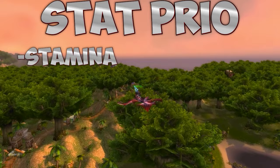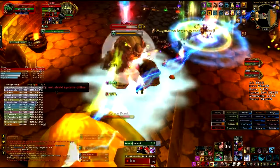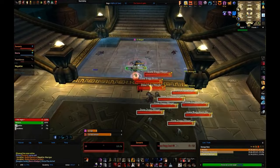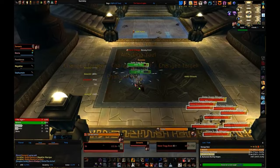Your stat priority is pretty simple. First, get a solid stamina pool — the exact amount varies by tier, but the rule of thumb is: if you can survive two boss hits in a row, move on to your next stat: agility. The Feral tank is all about agility. Everything you do as a tank is made better with agility — you get attack power for Savage Defense mitigation, dodge, and crit.